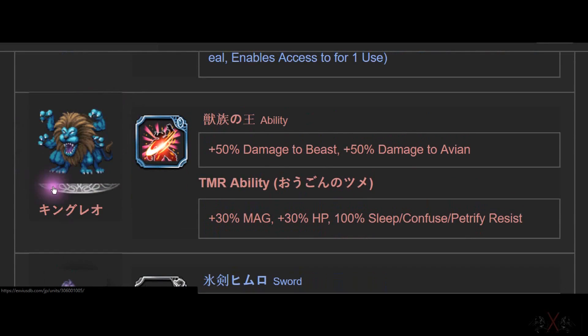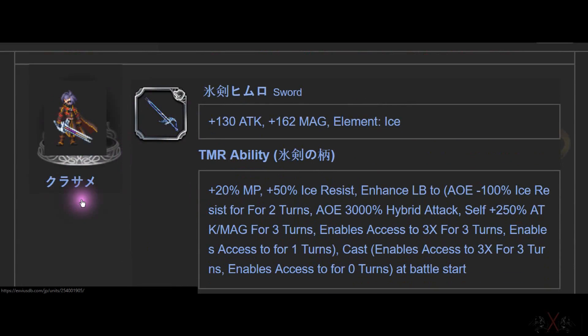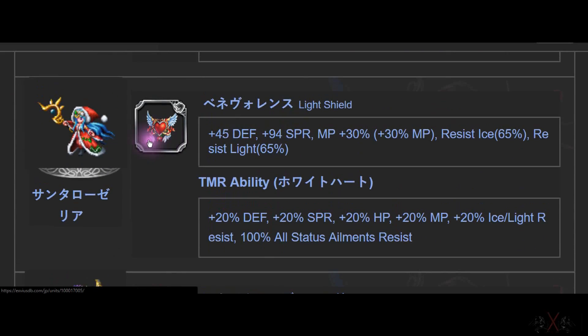Next is the Dragon Tiger — is he free? Yeah, I'm not complaining. He has one of the worst TMRs, beside Lunera. Another character — I don't know the name — has a sword with an ice element on it. And Santa Rosalee — we won't have her because we only have a 6-star version. She will not get 7-stars.